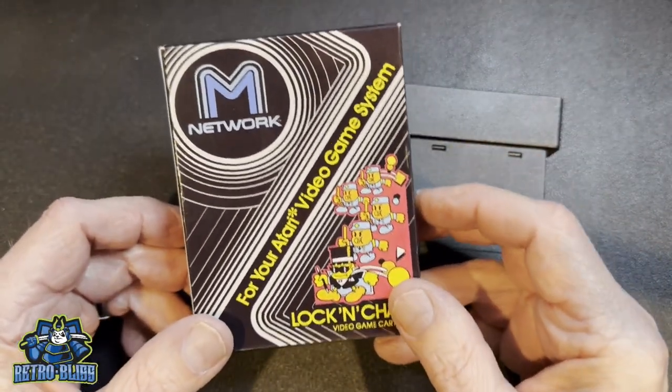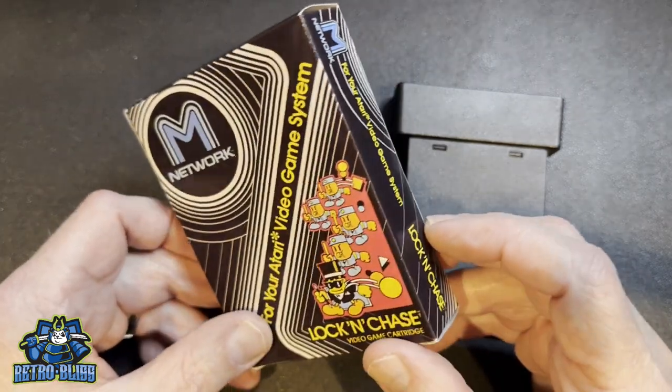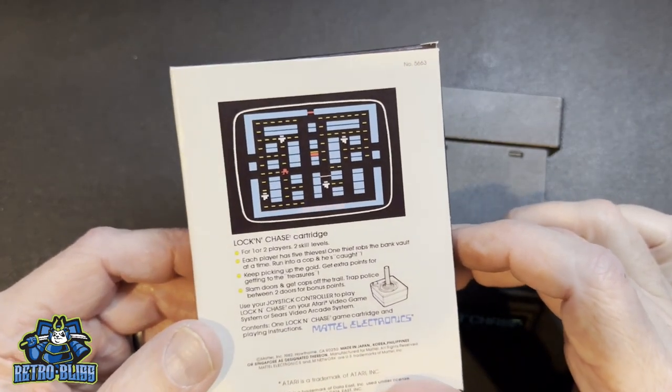Oh no, it's a cops and robbers chase at your local bank, and you're the thief. Lock and Chase was originally developed by Data East and was released in the arcades in Japan in 1981 as a response to the arcade classic Pac-Man.